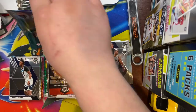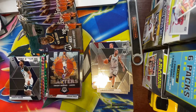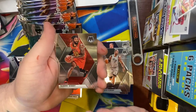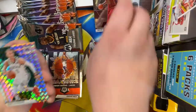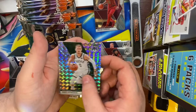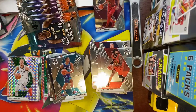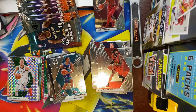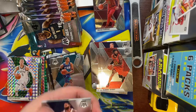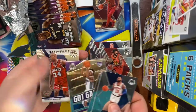Alright guys, eight more packs, four cards apiece. We have a DeAndre Bembry, Tristan Thompson — I collect the Cavs so I'll put him aside — Donte DiVincenzo, and a PJ Washington rookie. Next pack: Marcus Morris, Brook Lopez, De'Aaron Fox, and Charles Barkley.